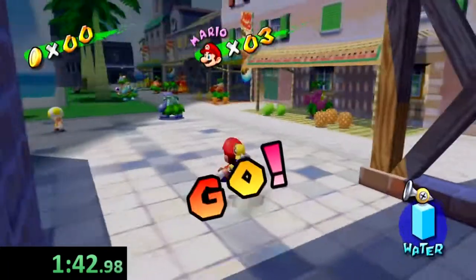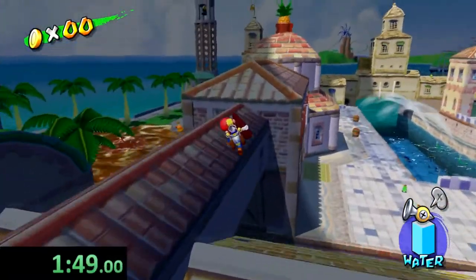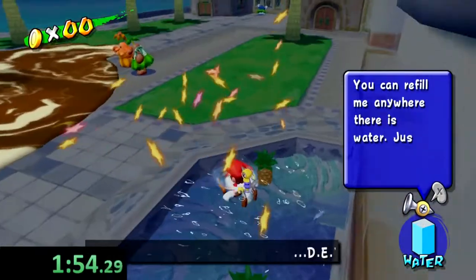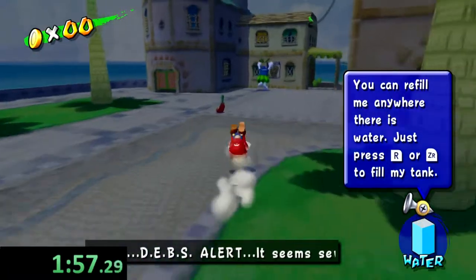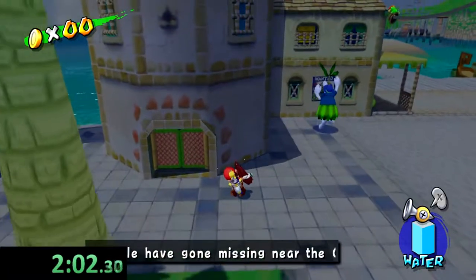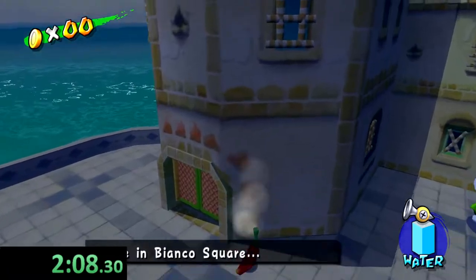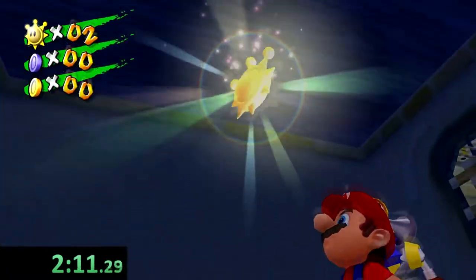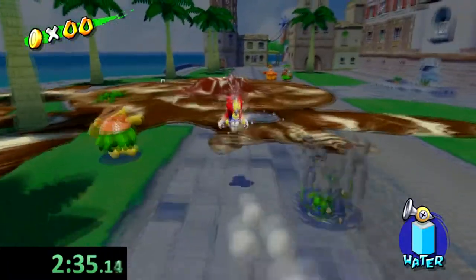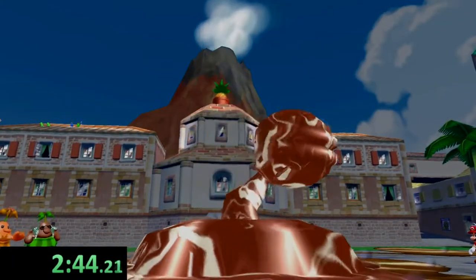The next glitch we're going to do is actually right now. We're going to go ahead and grab this pepper — not the pepperoni, but the pepper — and throw it in between those two houses right there. If you don't throw it in between that little corner area, you risk it falling in the ocean and you've got to go back for a different pepper. You just want to slide against the wall and you should nine times out of ten clip through it.